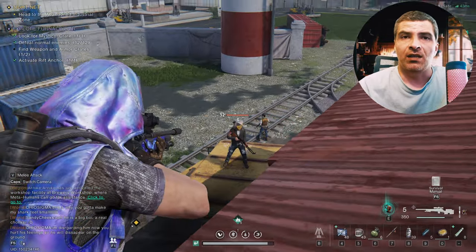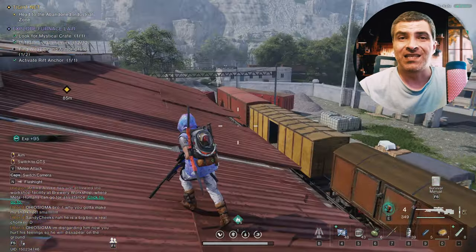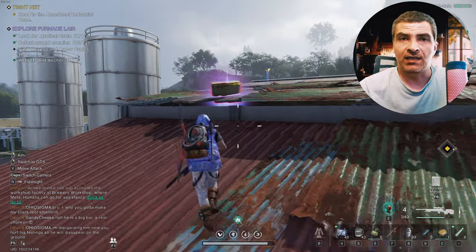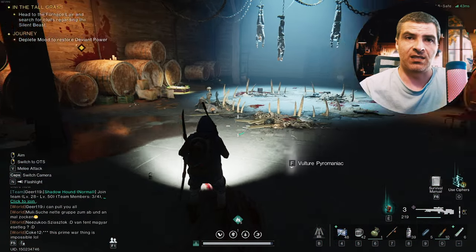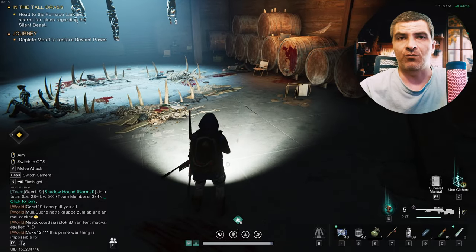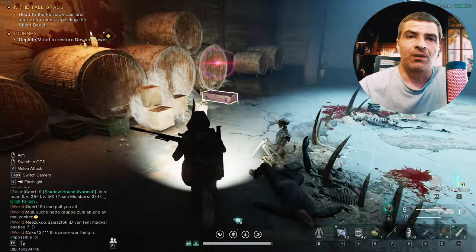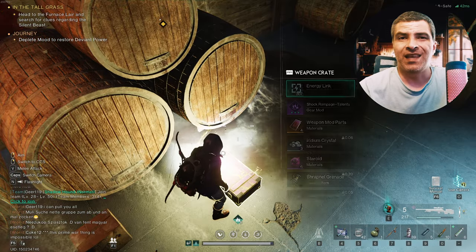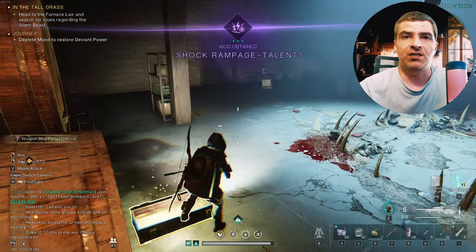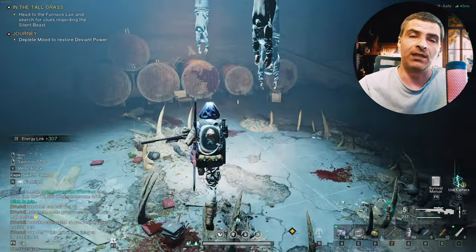When you're doing a rift anchor area objective and are desperate because you can't find the last weapon crate or mystical crate and have any sort of missions nearby, just do the missions. The devs placed some of these area objectives within story mission areas so you stumble upon them and don't pull your hair out. In this one for example, I was looking everywhere — I think I searched every building outside while the crate was in these tunnels the whole time.